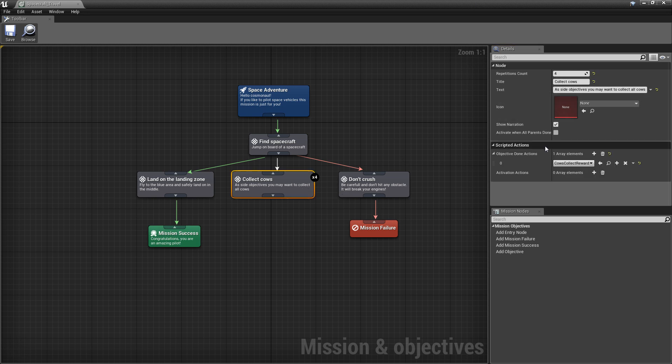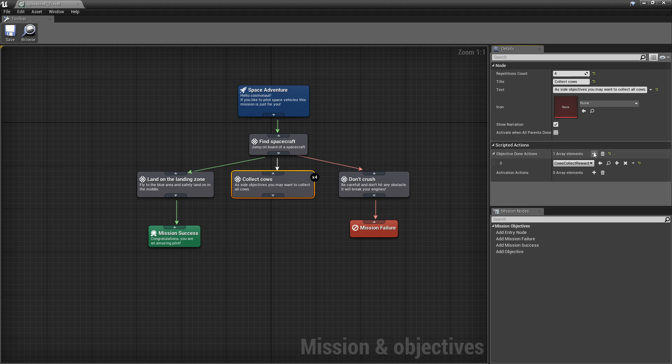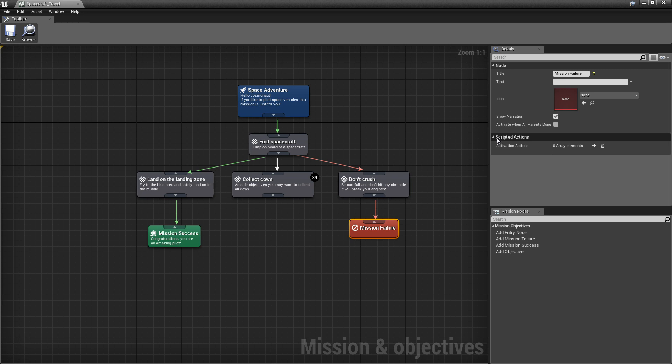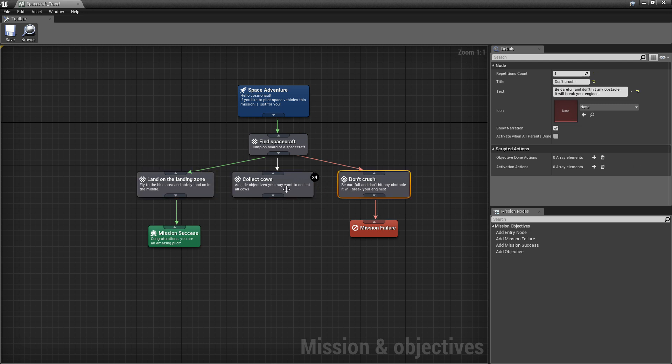After completing those optional objectives, you get a reward. In this case, we have an assigned scripted action. So when I fulfill this objective — collecting cows, which is count four — I will get a reward. There is an assigned 'cows collect reward,' but I can change this or assign more if I want to. Every node has a special scripted action for whenever the node is activated, and whenever the objective is completed, it also has a separate list of scripted actions.